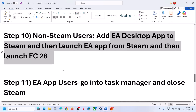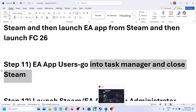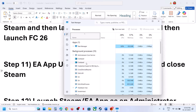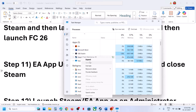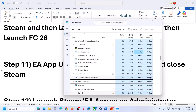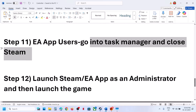If you have the game on EA app, open Task Manager and close Steam completely. If you find Steam or any Steam services running, right-click on them and click End Task. Once Steam is fully closed, launch the game and check.